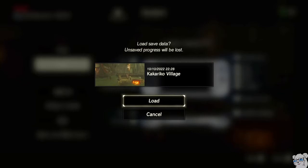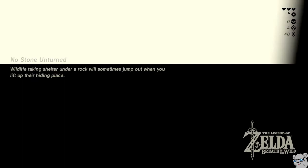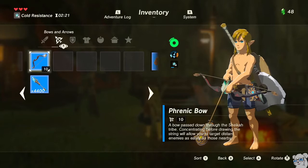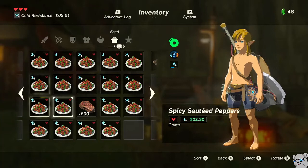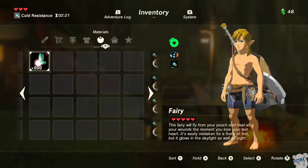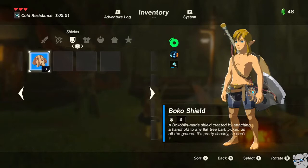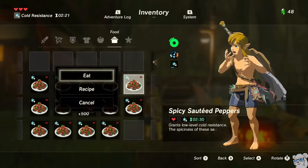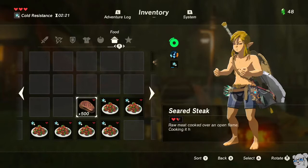Now, when we go to our inventory, you'll notice we have 4,400 Ancient Arrows, 999 fairies, and 500 steak. At this point, we want to set up the steak so it's in food slot one. We want 999 fairies to the left of it, we don't want the shield, and then we want the arrows and the Phrenic Bow. So first we're going to eat the 12 Spicy Peppers that are in front of the steak. The ones behind it, it's kind of important to leave them there — don't touch them.